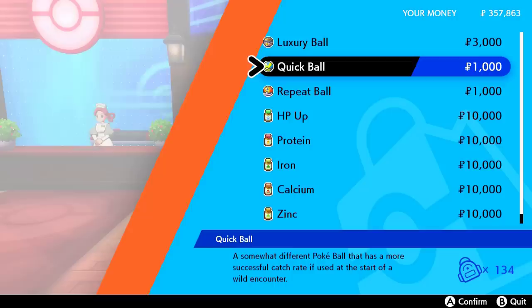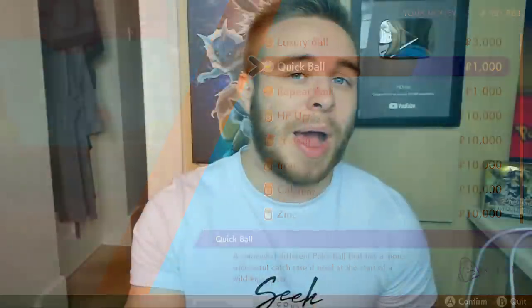I've already got 134. They're a grand each, which isn't really that much in the grand scheme of things. It's a very easy way to spend money in Pokemon Sword and Shield. So definitely buy a bunch of Quick Balls from Winden when you get the chance before the Crown Tundra drops on Friday. You just want to catch Pokemon really quickly, get them in the Crown Tundra Pokedex, and you're going to be sorted.